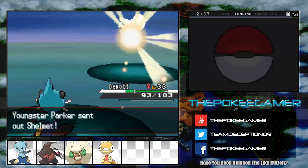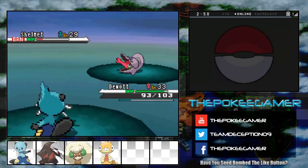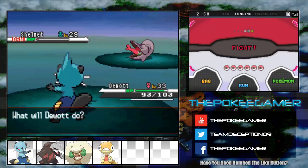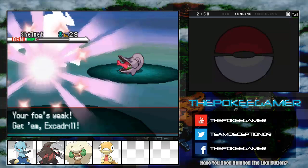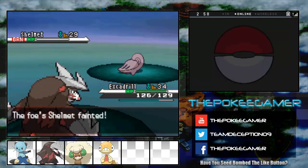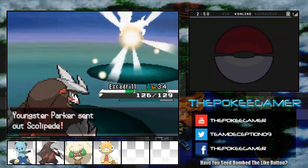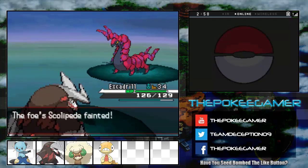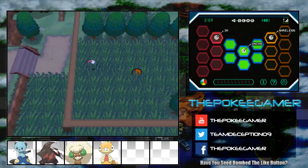I'm not sure if I should switch here — I'm going to stay in. I could bring in Simisage but I really don't want to use it since it's technically not an actual member of our team. We're actually getting close to getting our next team member. Now I get the burn. How many Pokemon does this trainer have left? I'll fall asleep if I don't switch and I don't want to waste an item. Scolipede — this thing is kind of a very difficult Pokemon to deal with if you're not prepared. Good thing Steel is immune to Poison. And we're out of there.